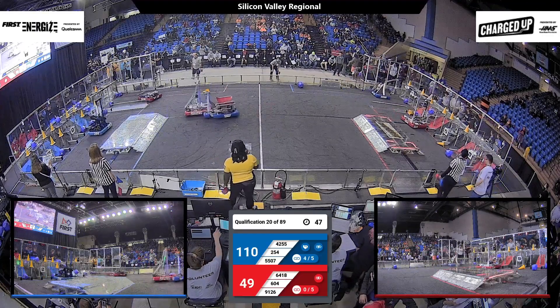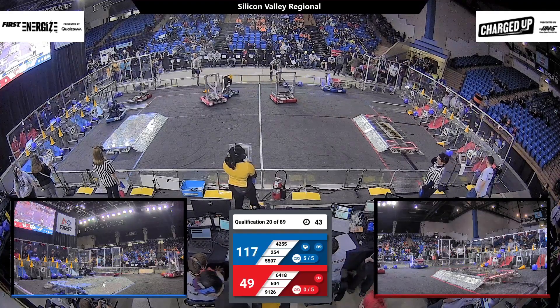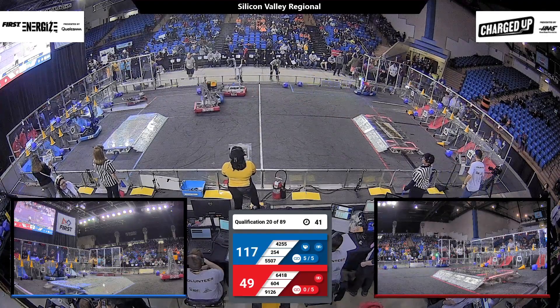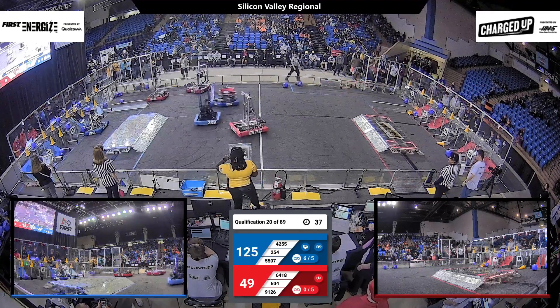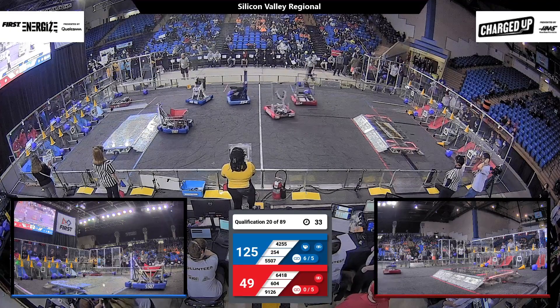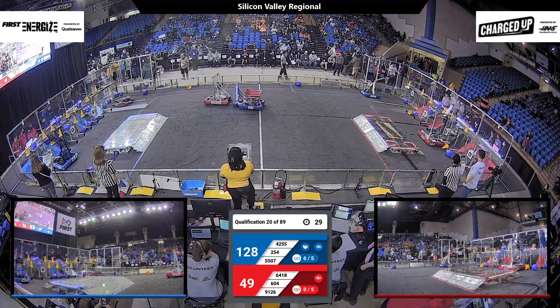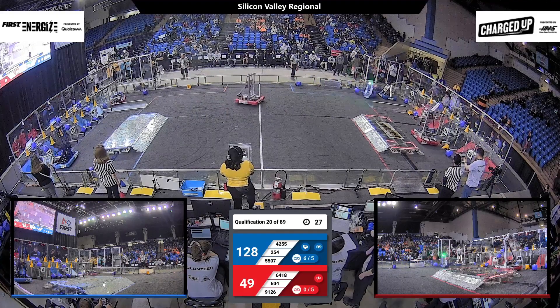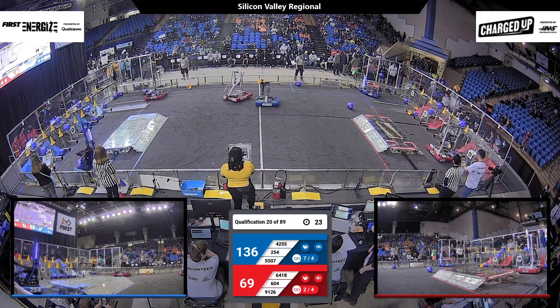604 has grabbed another cube and they're going to place that up on high, completing a link for the Red Alliance. 4255 has another cone looking to place that on mid — they are successful. Another cube catapulted — it collides with a mid node but doesn't quite knock it out. And it looks like 254 is going to have a cube that they can just grab and move over to where they want it to go.